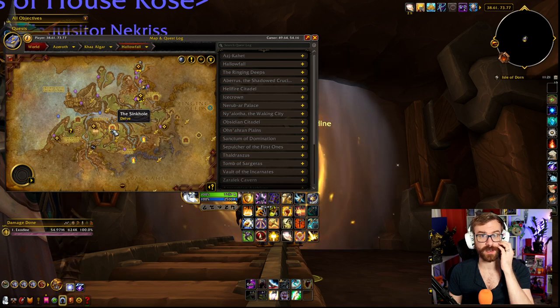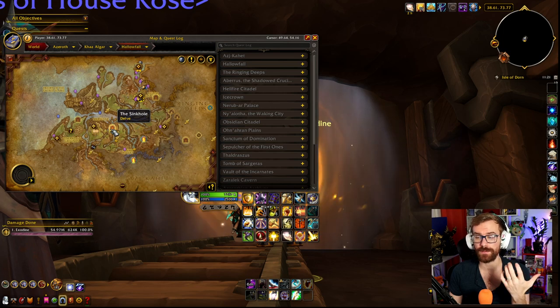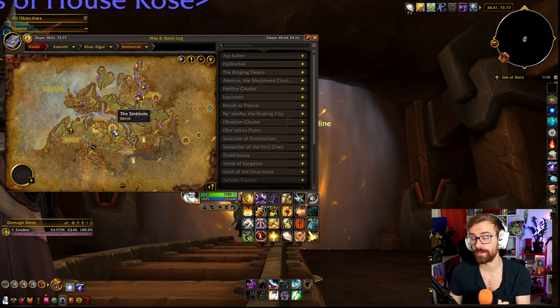Then we have the Sinkhole, which is one of those underwater ones. This one is Lurking Terror — super easy. I think the last boss is incredibly easy for this one, so if you're having trouble staying alive versus tough bosses like Waxface from Waterworks, the Sinkhole is a pretty good alternative.